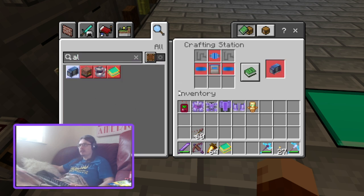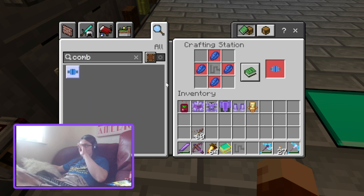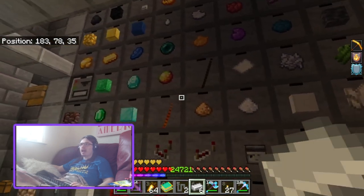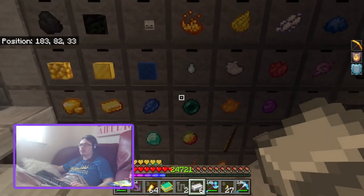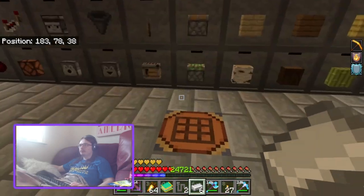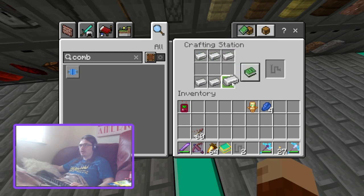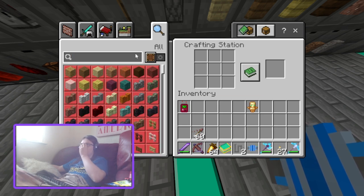So we've got the two pipes. Let's do the combiner — which is a pipe and four lapis. And all of the new items have an essence value. Next we need two platforms, which require six deep slate tile slabs, two iron, and a lapis each.